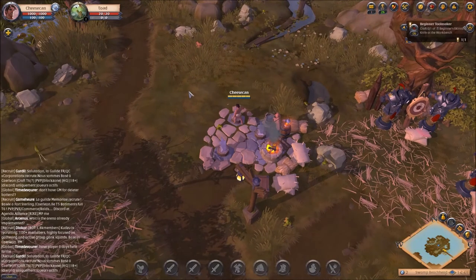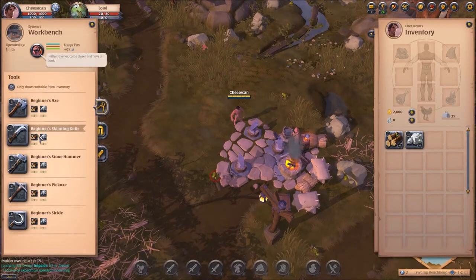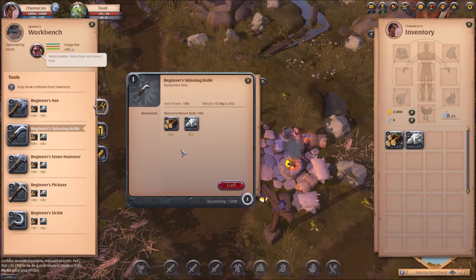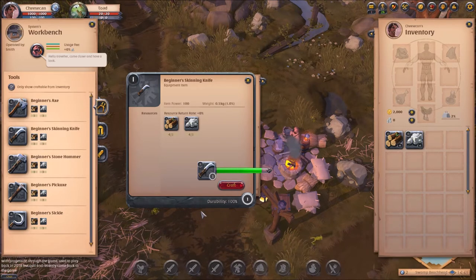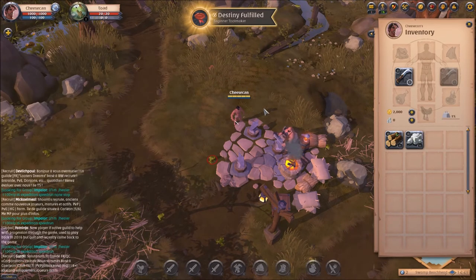Click on the workbench, just like you would with any other object. Find the beginner's skinning knife and left click on it. Down here, you can see that to craft it you need three rough logs and three rough stone. We already gathered that, so we're going to hit craft. Now we're ready to start skinning some toads.